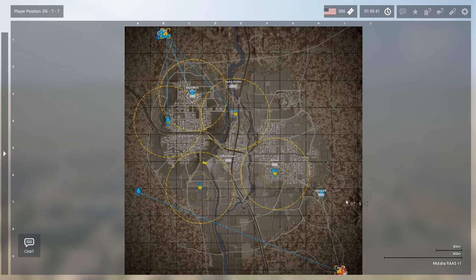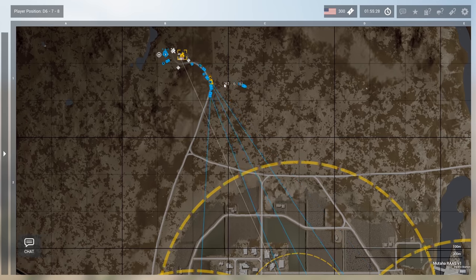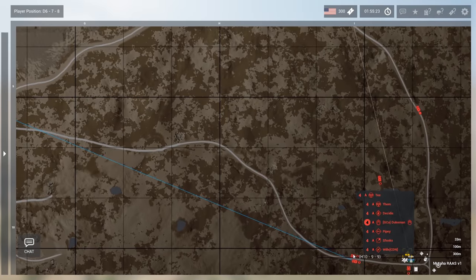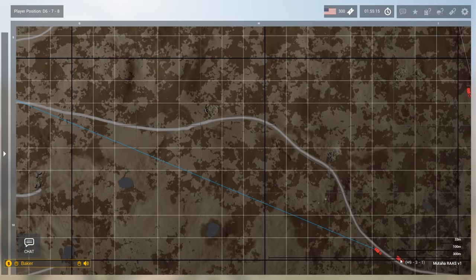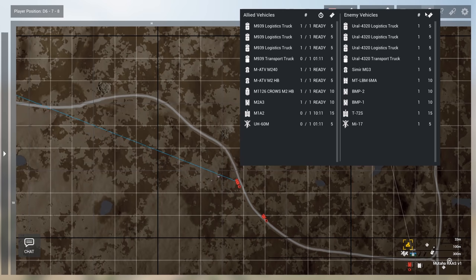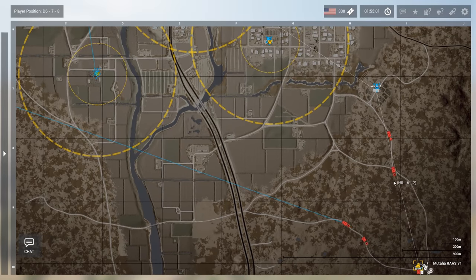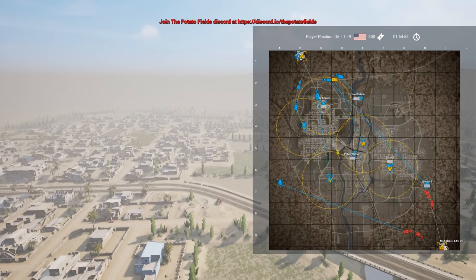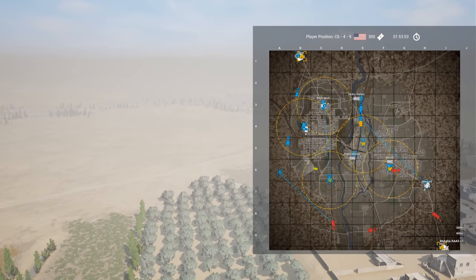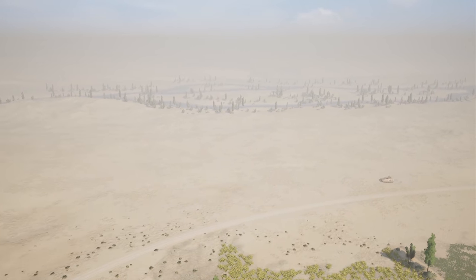Squad one down here, going for a main camp bob to start — nice. We do have both the Striker and the Bradley out, good. BMP with an armor infantry crew — I actually like that, you rarely see BMPs used this way. Both BMP2 and BMP1, both infantry fighting vehicles actually being used to shuttle infantry. We should check if it's a full moon because this is insane.